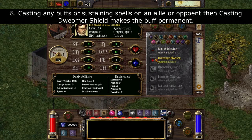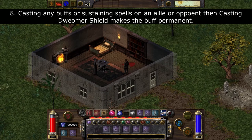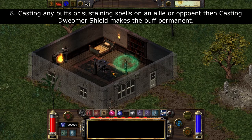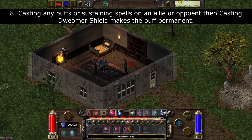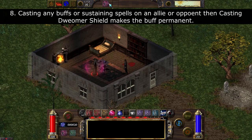Casting any buffs or sustaining spells on your allies or opponents and then casting the Duemer Shield makes that buff permanent. As you can see, I cast Dominate Will and then cast the Duemer Shield — this opponent or NPC is now permanently under my command.